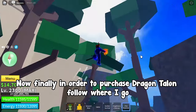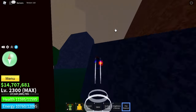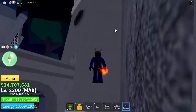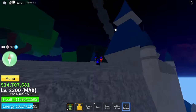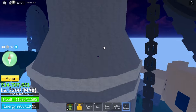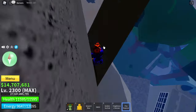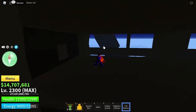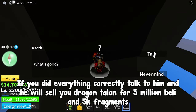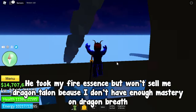Now, in order to purchase Dragon Talon, follow where I go. Here is Yuzof. If you did everything correctly, talk to him and he will sell you Dragon Talon for 3 million Peli and 5k fragments. He took my Fire Essence but won't sell me Dragon Talon because I don't have enough mastery on Dragon Breath.